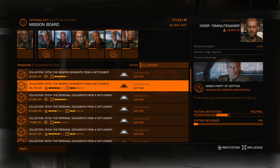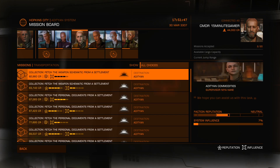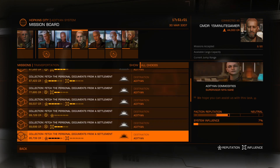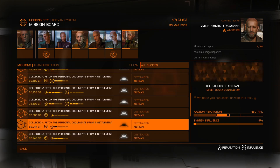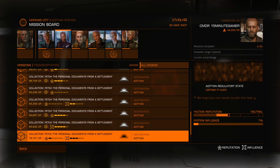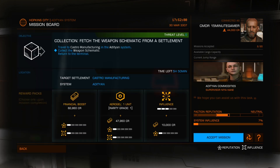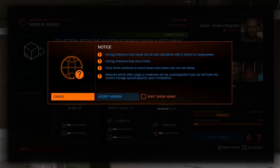Approach a terminal - you'll see them dotted around the station, there are usually quite a few. Press X to interact if you're using a controller. Go to the mission board, then go to the section that says Transportation. Transportation covers cargo missions, and you can see there are loads of them.